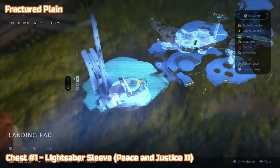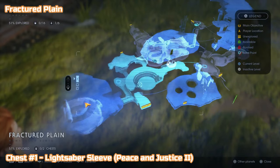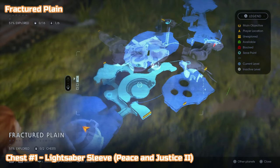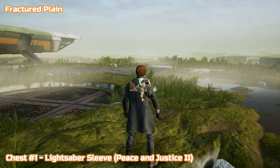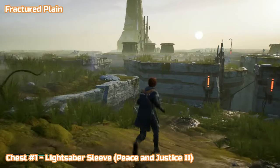As you can see, that's the landing pad area 100% — all ticked off. Next we're moving to the fractured plane and we're looking for a lightsaber sleeve piece — Justice Two. From the ship we're going to go and get chest number one.